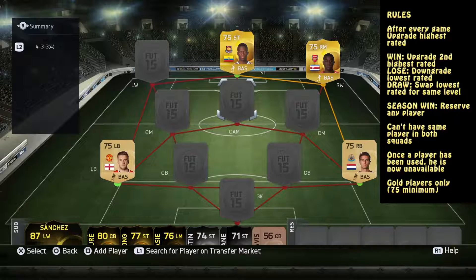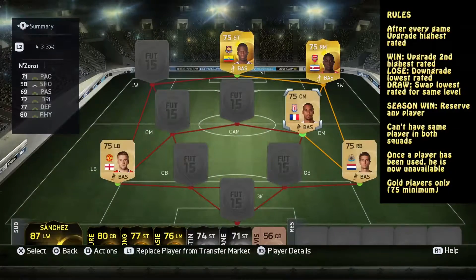I'm going to go with a big man in Victor Wanyama. Damn it. That's a very, very good shout. Now I'm going to take Steven Nzonzi. Solid centre mid. Very solid.